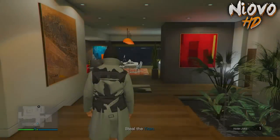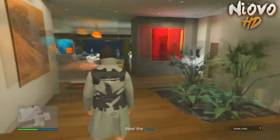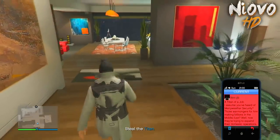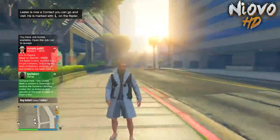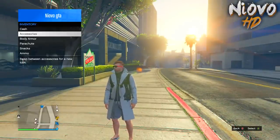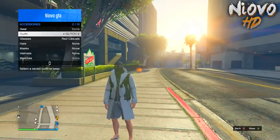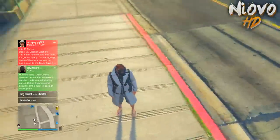Go to Play Job → Rockstar Created Missions and start up a Titan of a Job. Once you've spawned in, pull up your phone, go to Job List, and back out. Once you've spawned back in after quitting the job, open your Interaction Menu, go to Accessories, and put on the outfit you saved — you need to do this because spawning in removes the gas mask.